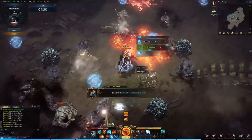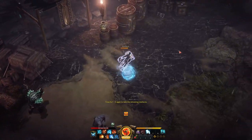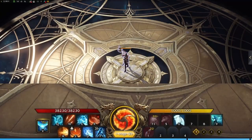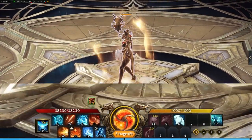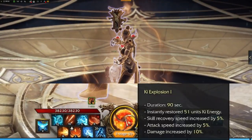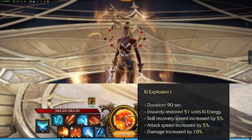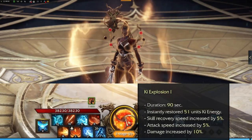This is the important point to remember when I begin to go over the class engravings later in the video. Hype is the main aspect of the Soul Fist identity. When activated, it restores a small amount of key and provides a temporary buff that grants increased attack speed, increased attack damage, and cooldown reduction. Hype can be activated by pressing Z.